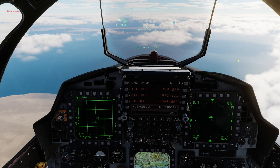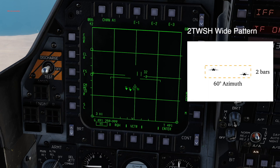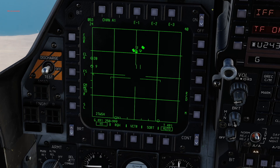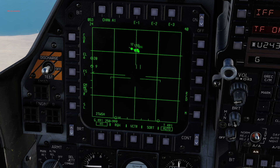Let's quickly check out the modes. 2TWSH or white pattern mode comes with 2 bars and 60 degrees azimuth — best used when you face multiple targets with a horizontal separation. Tap Auto Acquisition Aft to switch from STT or when conducting a mini raster scan. You can see the current TWS mode down here on the left. Your best all-round mode is 4TWSH or medium pattern mode, which scans with 4 bars and an azimuth of 30 degrees. Use this when searching for targets or just as your default TWS.